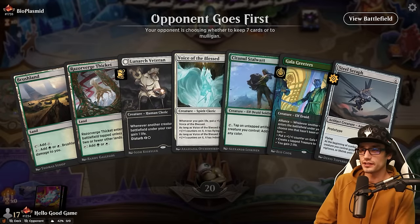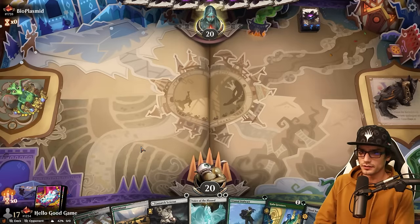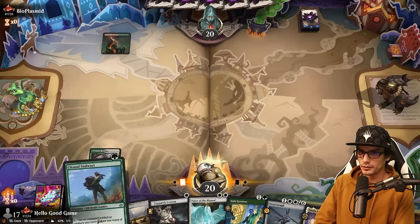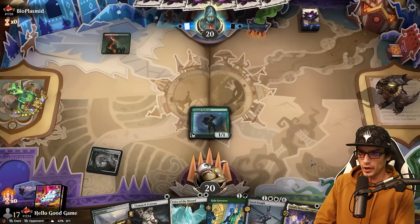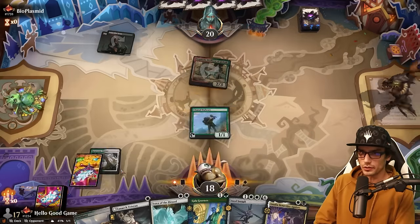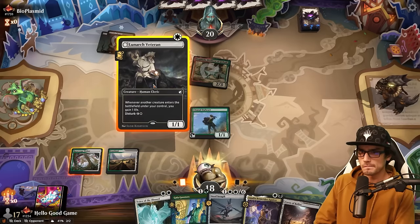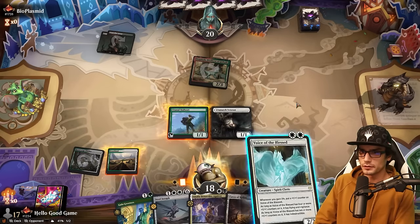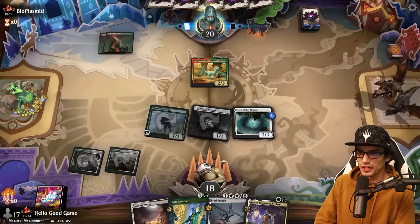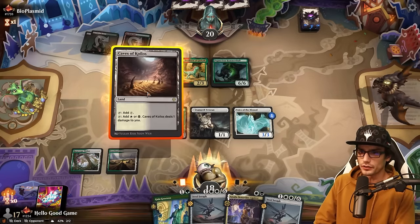On the draw, hand looks super duper acceptable — keeping seven. We'll go with the Signal Stalwart on one, Lunark Veteran on two followed by a Voice on two as well. Look at you go, Mr. Dinosaur. I think this is our best bet — tapping out, gaining some life back, becoming a 3/3 — and then we need to survive the removal. The dino deck has such good removal.